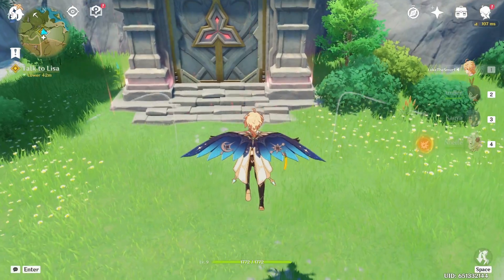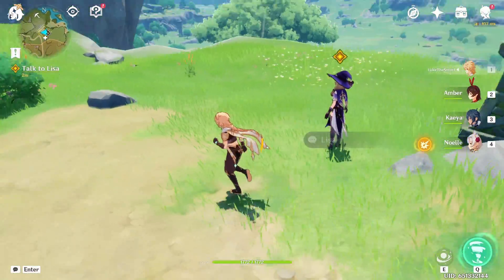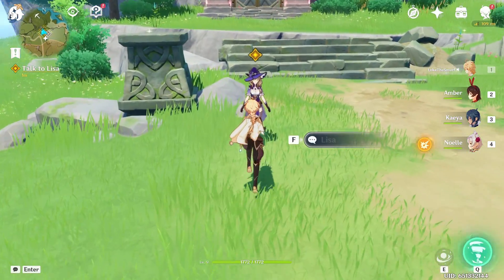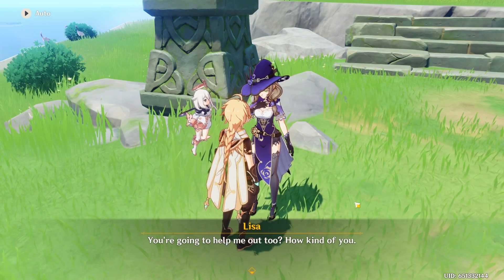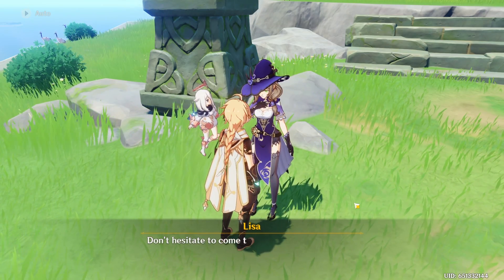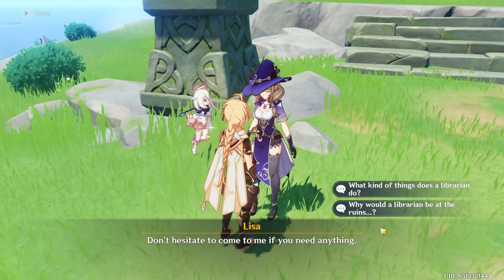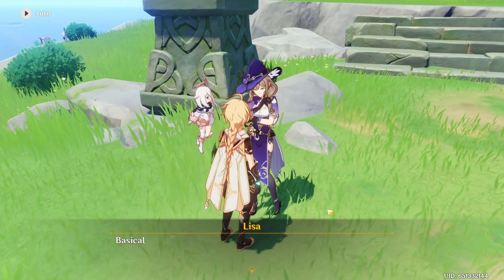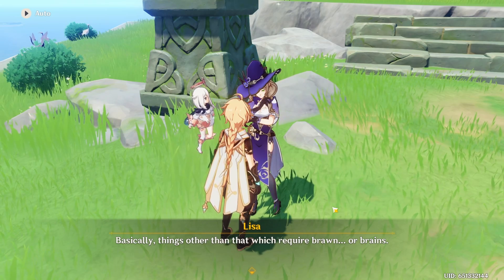Talk to Lisa. Where is Lisa? There she is. Hey Lisa! Hey cutie, you're going to help me out too. How kind of you — of course, don't hesitate to come to me if you need anything. What kind of things does a librarian do? A good question. Basically things other than that which require brawn or brains.